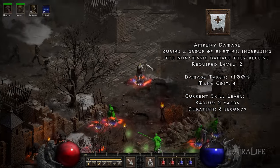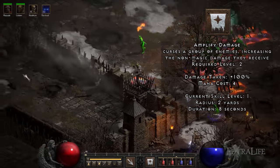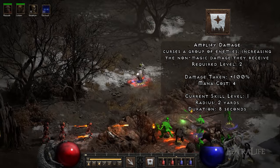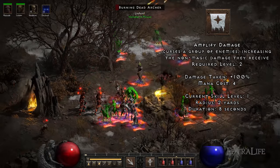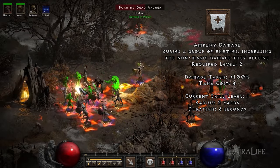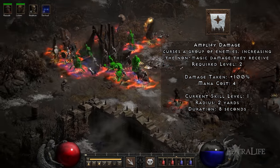Amplify Damage: This skill lowers enemy physical resistance by 100%. It will also remove the physical immunity of many monsters, allowing you to clear all content in the game. This skill works on both regular enemies and bosses, and you should use it when you want to maximize the amount of damage and are not worried so much about losing skeletons or resurrected enemies. Since Corpse Explosion deals 50% physical damage, enemies under this curse will take additional damage as well.